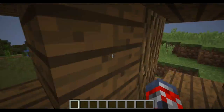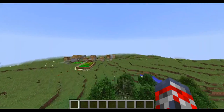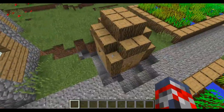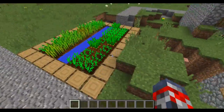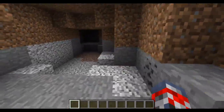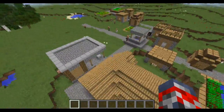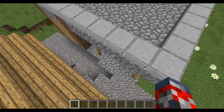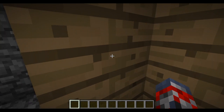Going over here, we come across a village very quickly. What's cool about this village is it has a cave — you go into one cave right here, and then over there is a whole other cave, a nice small underground cave. Coming further in, you find a blacksmith with some food and little houses all around. The blacksmith has bread, gold, iron, an iron sword, and an iron pickaxe.